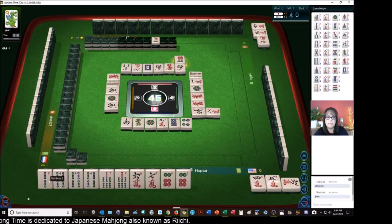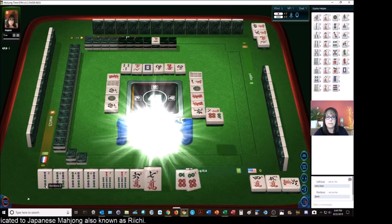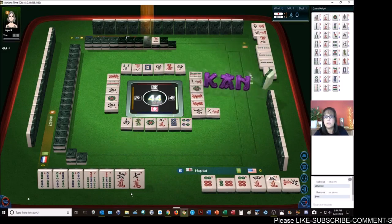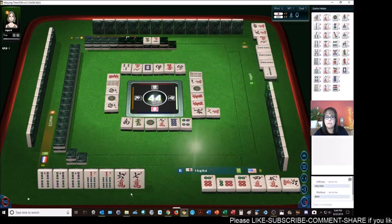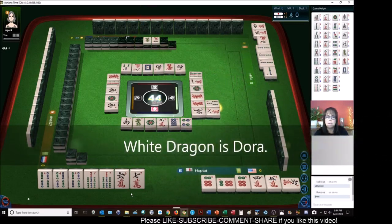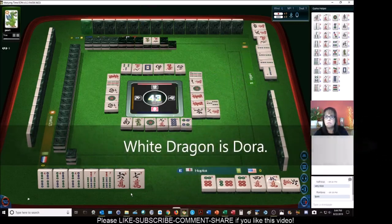Let's Pon. Two bamboos. We're ready to win on a five crack, which is Dora, or an eight crack. Five crack or eight crack — five crack will be a win with Dora. Three bamboos. I don't know if anyone's going to throw away Dora though. It happens.